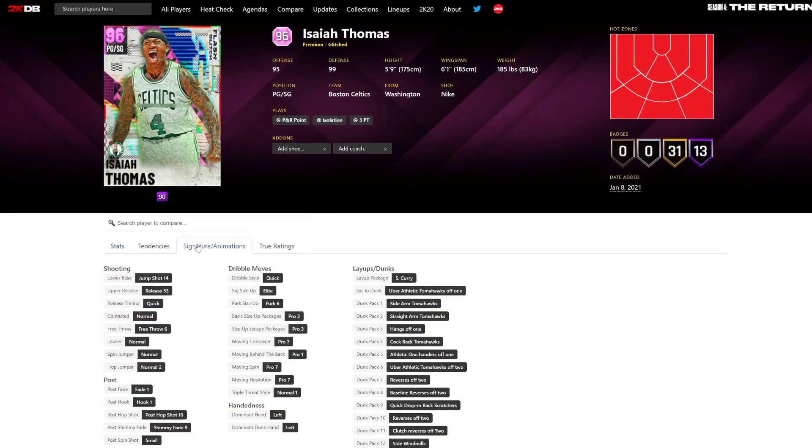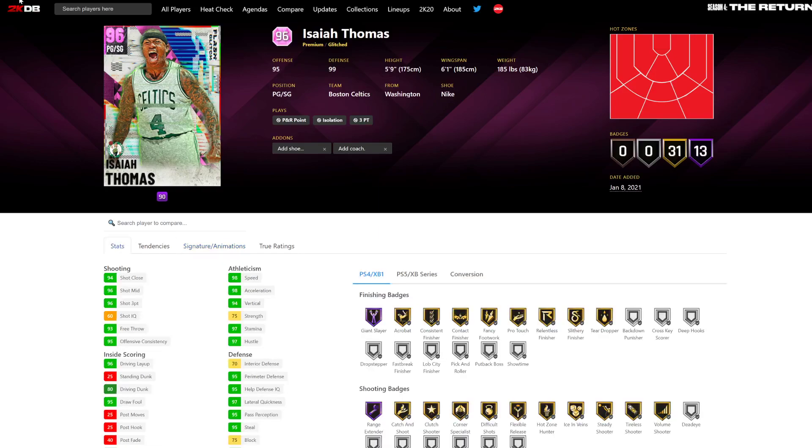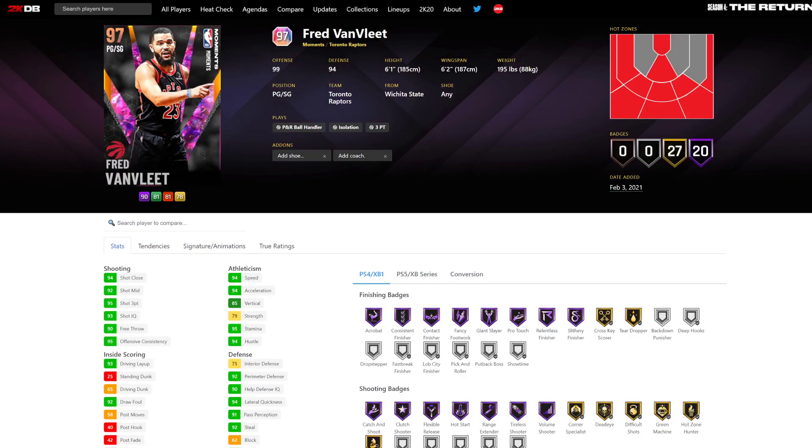I'd definitely rather spend 40K on Isaiah Thomas than 200-plus K on Fred Van Vleet. He's not the worst card in the world, but he's going to be very very overpriced. Anyway, that's pretty much it - thank you guys for watching, please like, comment, and subscribe.